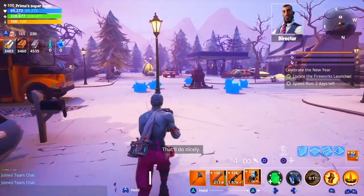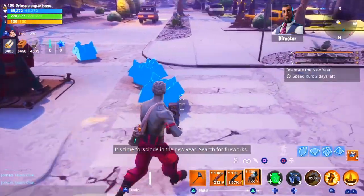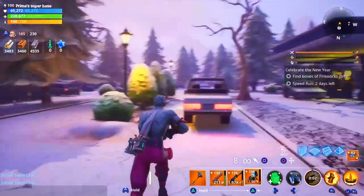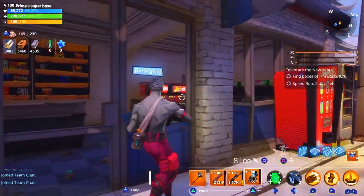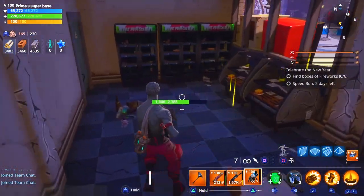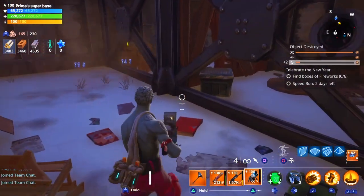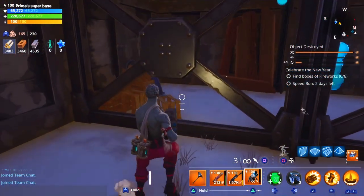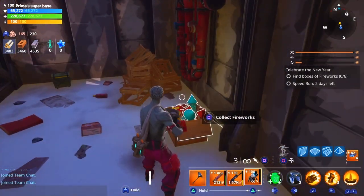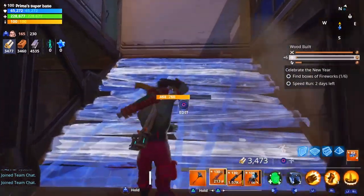Here we are. I should have probably been a constructor. The objective is to search for fireworks — find boxes, zero out of six. Is there a box in here? I don't think so... oh yeah there is! So the white diamonds are the boxes, we're going to keep an eye out for those little diamonds.